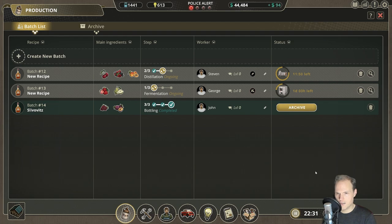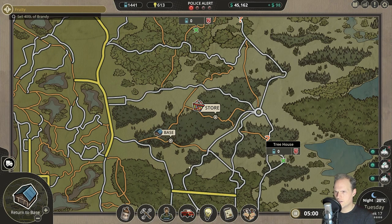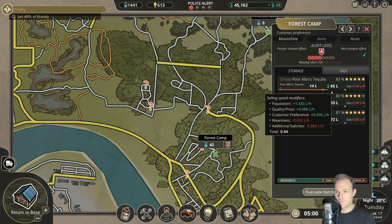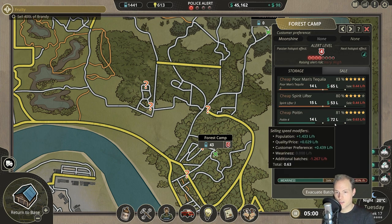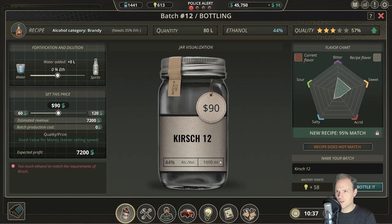Let's check out what is going on with the forest camp — they are starting to slow down a little bit. But overall this is still going pretty well, and there's just 14 or 15 liters remaining. I think they can easily sell out there. New recipe is going to be going into bottling — Kirsch. Okay, I understand that. Did this have Kirsch in it? Kirschen — as in cherries? I assume that's why it's called that.